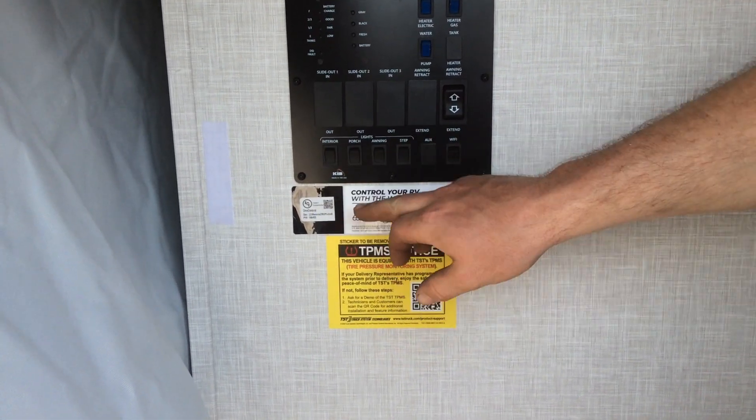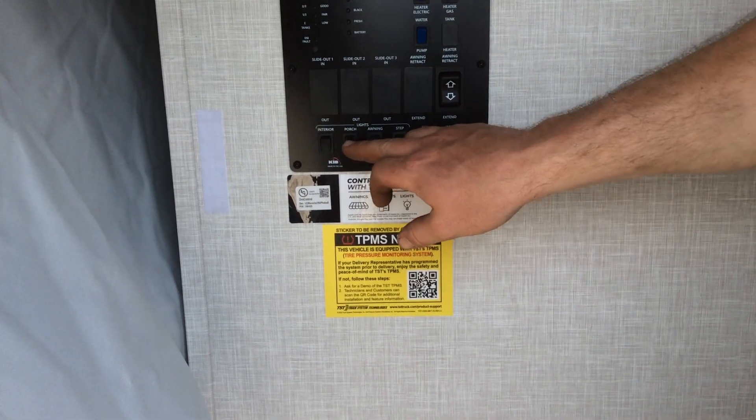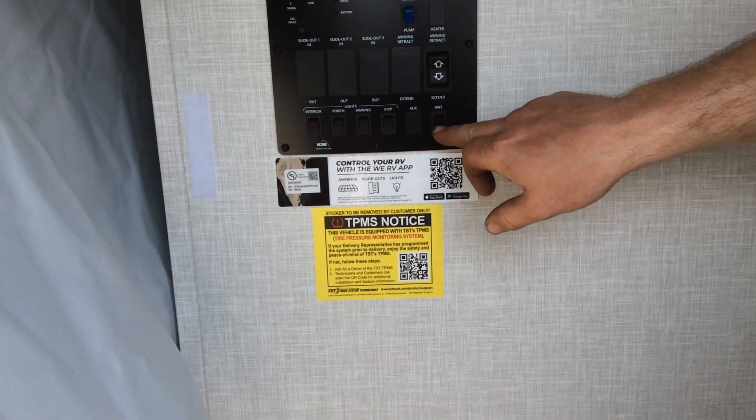For your interior lights, just press up on the switch — these are momentary, so once you push up and let go, the lights turn on. You have switches for your porch light, awning light, step light, and Wi-Fi ranger.